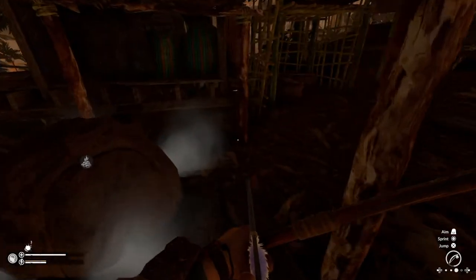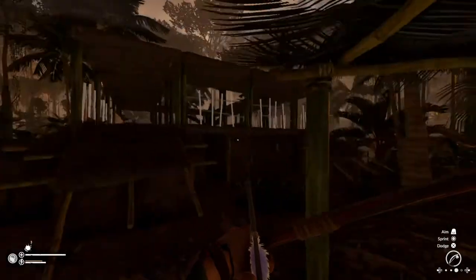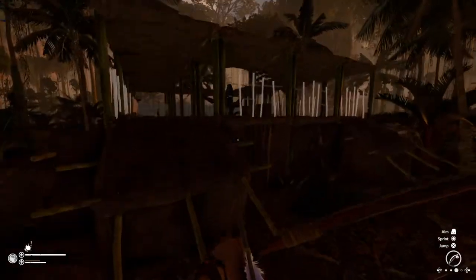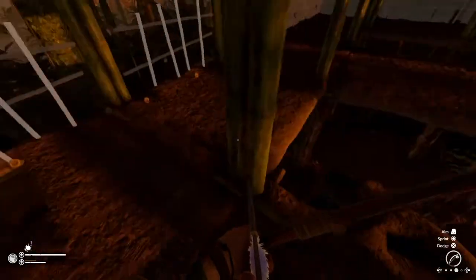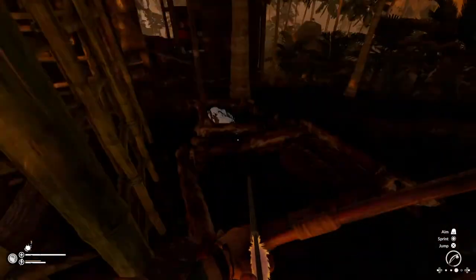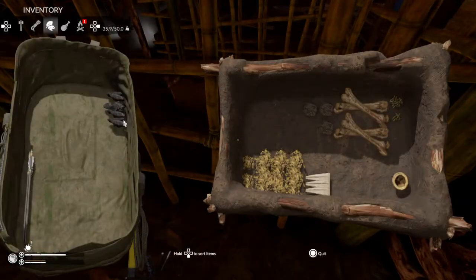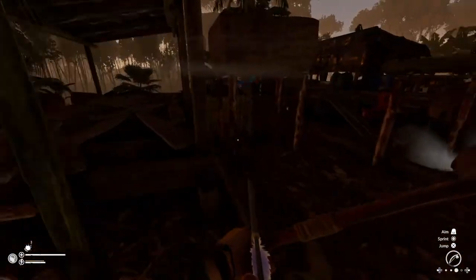You're going to need a lot of campfire ash whenever you're trying to build big structures like this — and as you can see it's quite a big structure. One campfire ash gives you six mud bricks, which is nice.